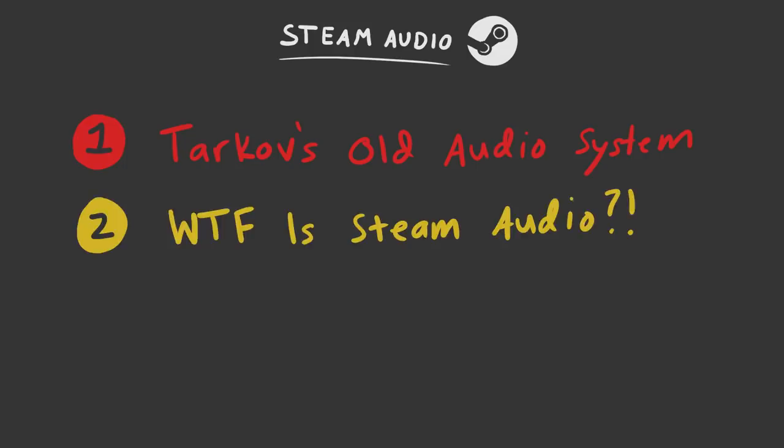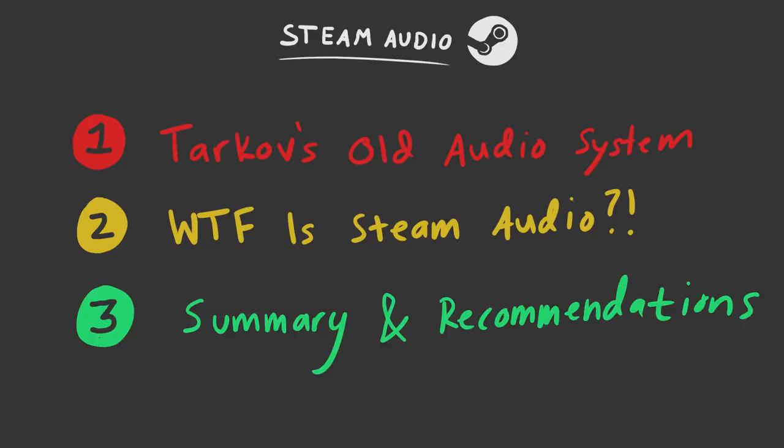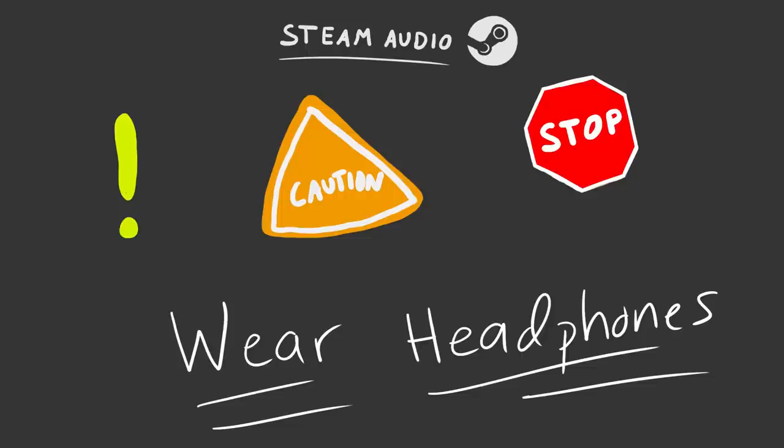To give a bit of context before I start, I'm going to be covering the following topics. First, I'm going to discuss how Tarkov has historically handled directional, vertical, and environmental audio, and some of the issues it has now and has pretty much always had. After that, I'll give a high-level overview of the three primary features of Steam Audio — what it is, what it provides, and what we have in Tarkov right now. Finally, I'll give my personal opinions about Steam Audio today, where it's going in the future, and some recommendations for settings. Be sure to put on headphones to get the most from the examples I'll be showing.